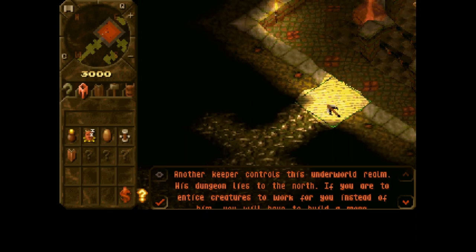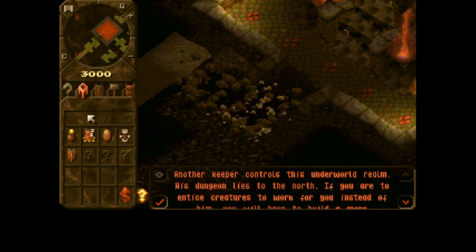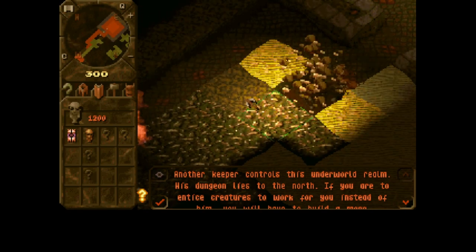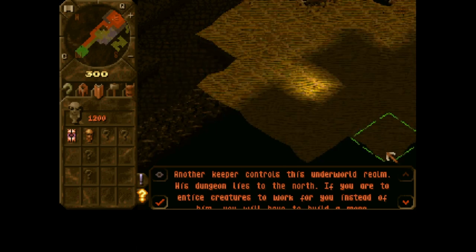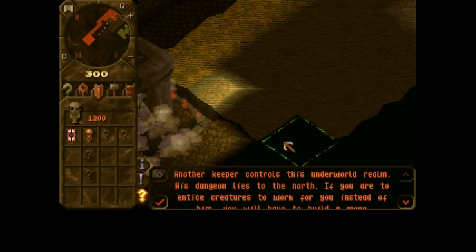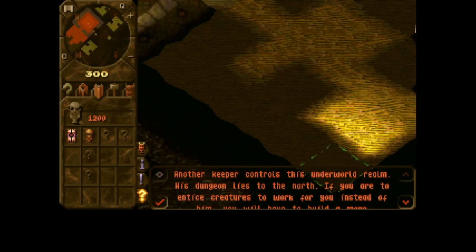All right, this is what we're gonna do here. We're gonna dig right around this and get it that way. Turn this into a gold room right here — it's gonna be like an open concept area. We're gonna have to get this gold. They put all this gold in the way too, but I'm thankful for it. It just takes longer to get through.